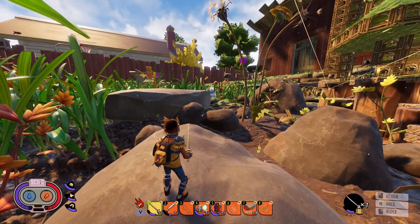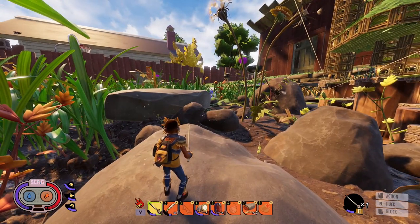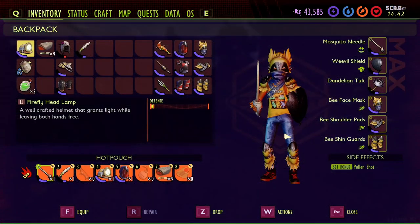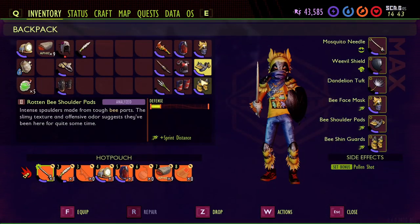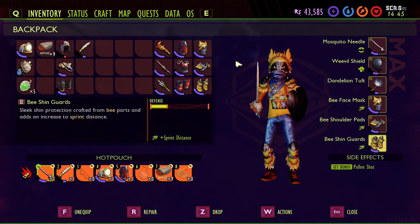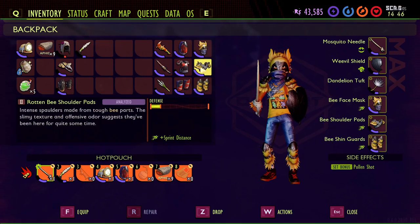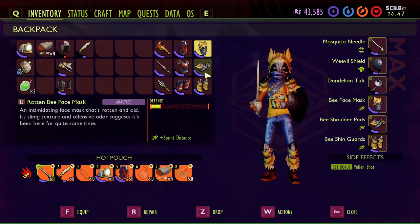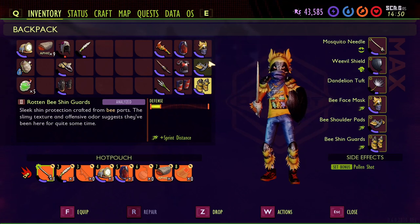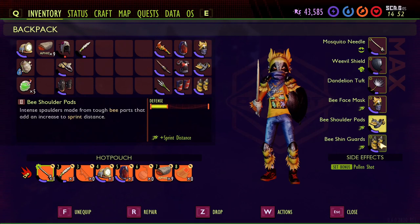Now we have some new crafting content. We have a full set of bee armor, which I'm currently wearing. The way I got the recipe is I went and analyzed my rotten set. When you get into the game — whether on the public test server or the new patch — you'll see a little red exclamation point next to the rotten bee armor if you have it. Go analyze it and it'll give you the recipes.